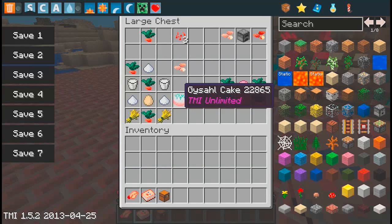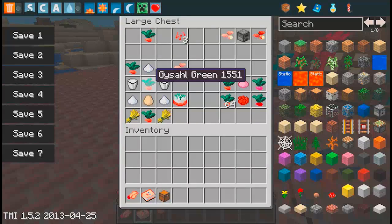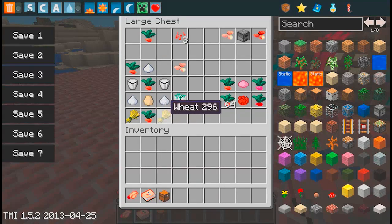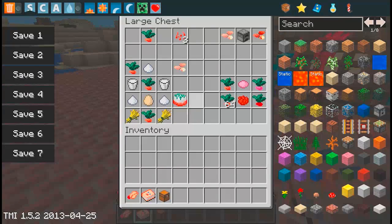Geyser Cakes. Pretty much how you make a normal cake — you put two milks in the top two corners, Geyser in the middle, two sugar, an egg, wheat, and another Geyser. And that's how you make a Geyser Cake. I think you can eat this, but I think you can feed it to Chocobos too.